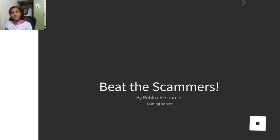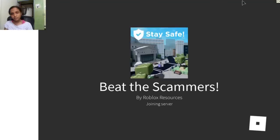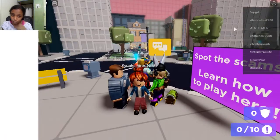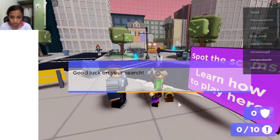Basically in this game you have to answer ten questions about scams and click them as unreliable, and you get the shield. These scams are located in different places. Make sure to talk to this girl first, otherwise you won't get it — just talk to her.